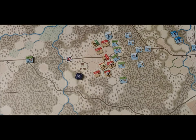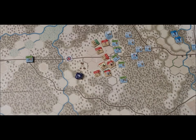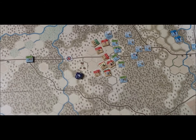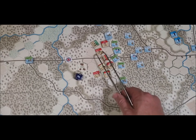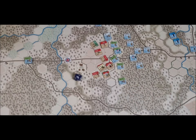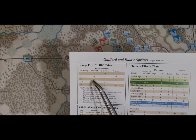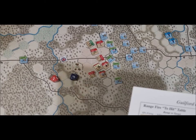That's not going to help the British very well — they just lost their leader right off the bat. That is the end of the defensive fire. Now the non-phasing player artillery: we have British artillery here firing on the Warren County Militia with their leader. Range is two, one SP firing — need a seven. Rolled a two — the artillery did not do anything.